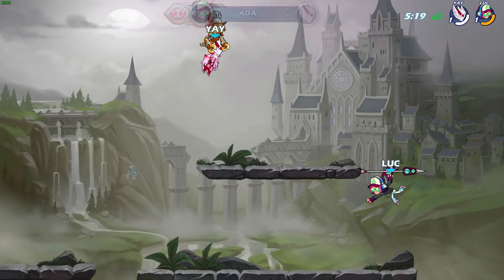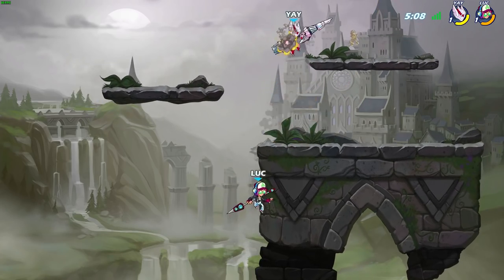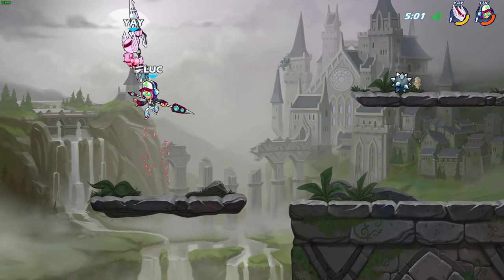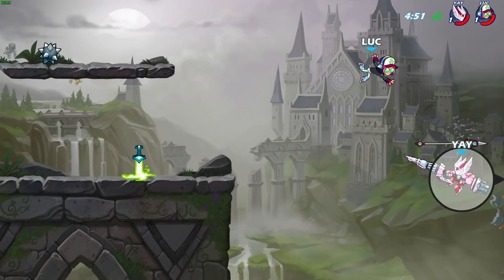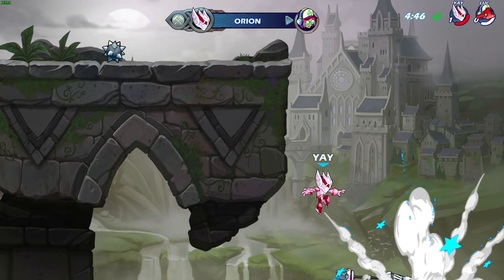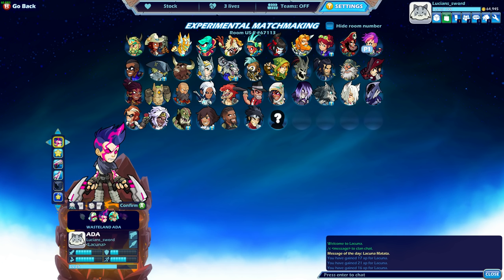I'm definitely not the best with Ada, but if you want to see some good Ada plays, you should watch my boy Crocky or Annie Pop. Nice mine, bro. Oh, I took that one to the face. I totally forgot about that weapon throw — that was calculated and beautiful at the same time. GG. Beautiful weapon throw. The only thing about Orion that makes him better than Ada is nothing, because Ada's better — just kidding. They're both good.